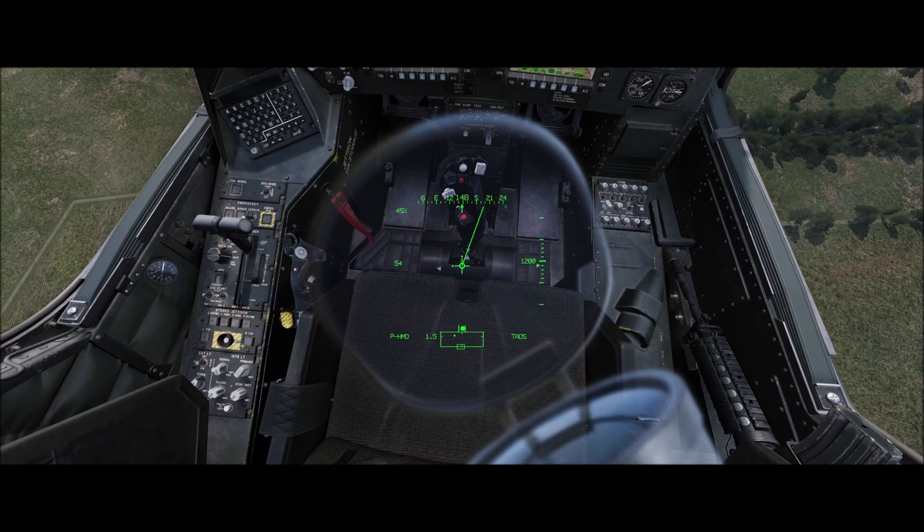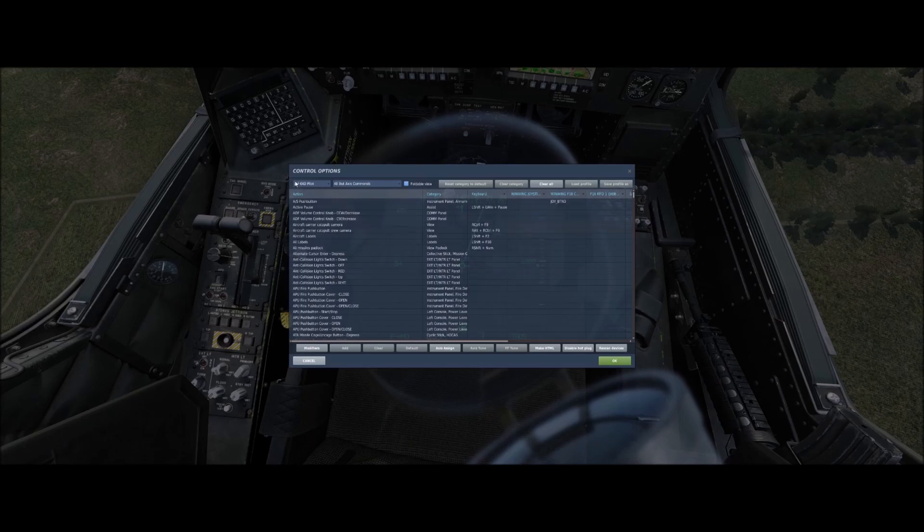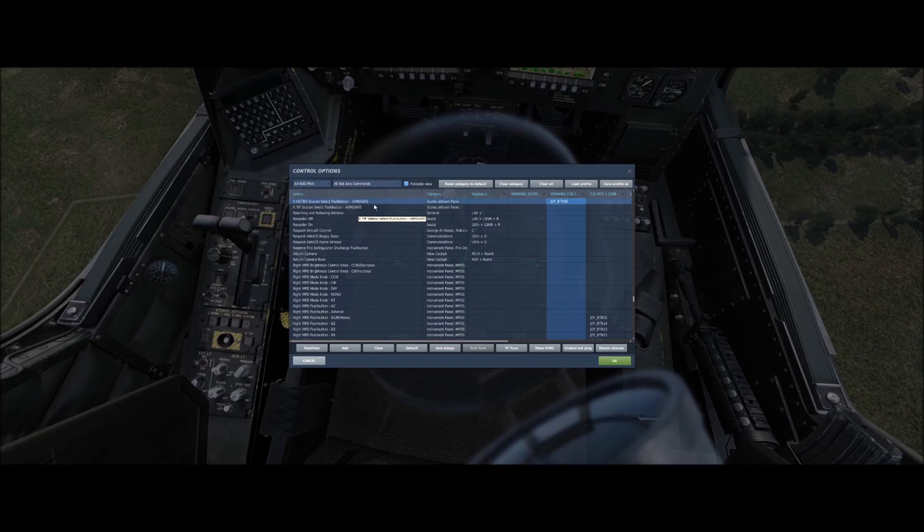Let's take a look at our keybinds. The first keybind you're going to want to set under the A64D pilot section is your left outboard station select push button arm and safe, the right outboard station select push button arm and safe, left inboard station select push button arm and safe, right inboard station select push button arm and safe, and lastly our jettison button. I have these all mapped to my wing combat panel, which makes it really easy and very quick to jettison the weapons off of the pylons.